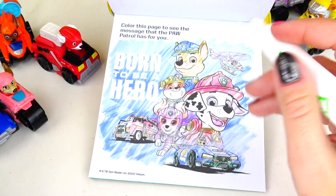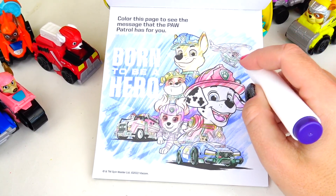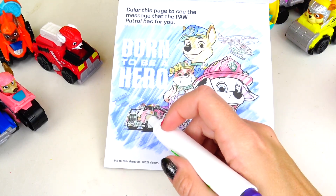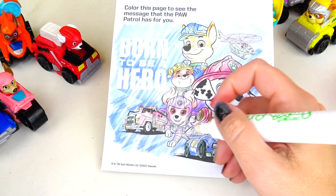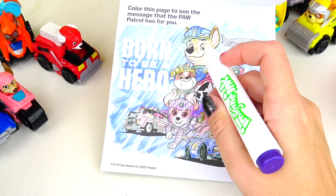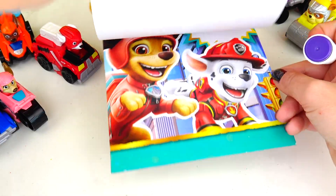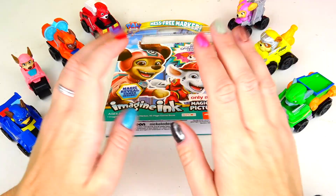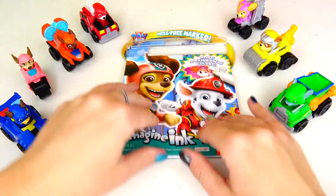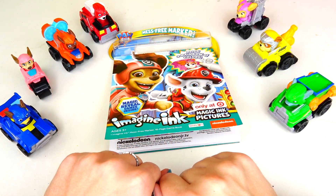And here are the pups in their vehicles — not all of them, some repeat. We have Skye in her helicopter, Chase in his Paw Patrol police car, Marshall in his firefighter truck, and here we also have Rubble, again Chase, Marshall, and Skye! We have Liberty and Marshall on the back! Well, this was fun — I loved how many games we had inside this book! I hope you enjoyed watching this video, thank you so much for watching, and I'll see you soon, bye!